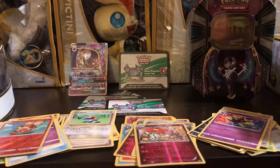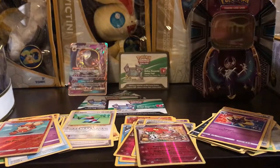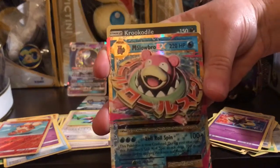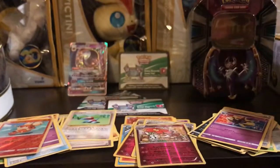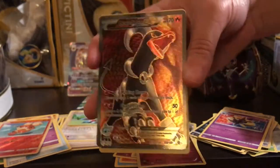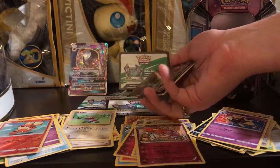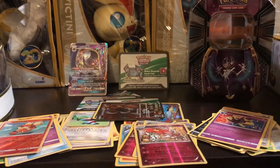So in the end, with this tin, the highlights were: Krookodile, Mega Slowbro EX, the Blastoise Spirit Link, and the Houndoom EX. I'm sorry if I'm saying some names wrong — I apparently can't speak when I'm making these videos. I hope you all enjoyed this video. Leave a comment down below, like this video with a big thumbs up, and subscribe to my channel. I think these pulls were awesome.